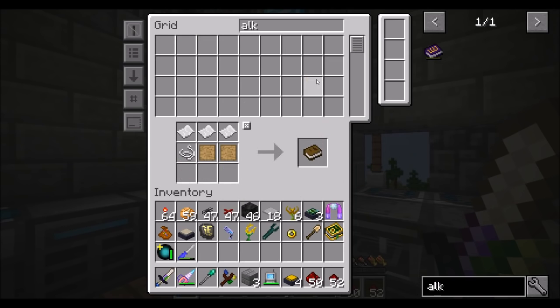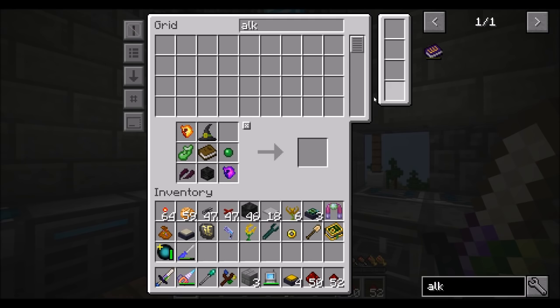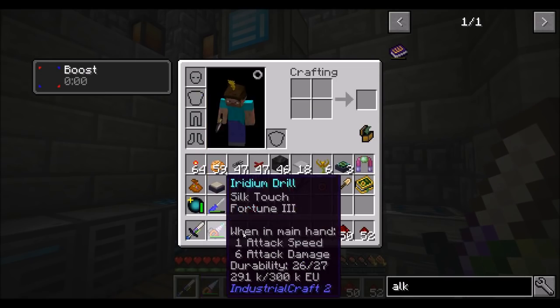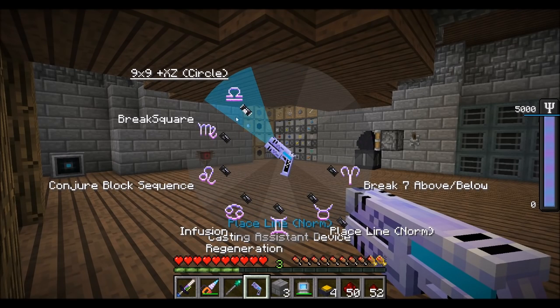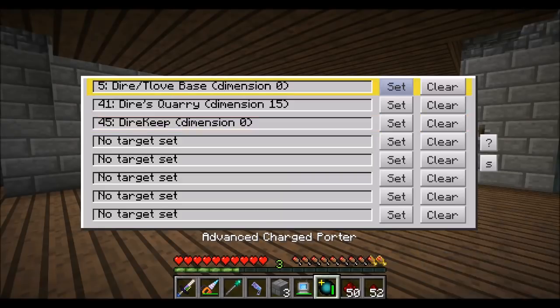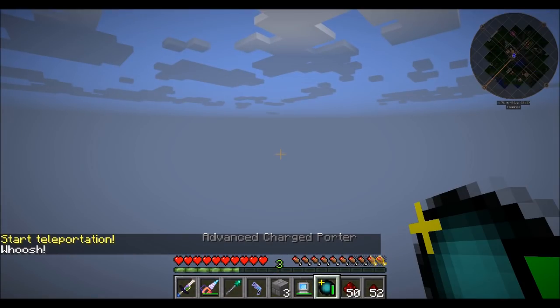I made a book easy, right? So the only thing I need to do is go find a creeper that's been struck by lightning. I can do this because I've got this, and we've got Looting 3 on our sword. Do I still have an infusion regeneration, place line, break seven above and below? Let's get smite.